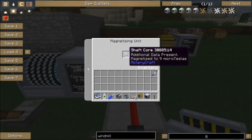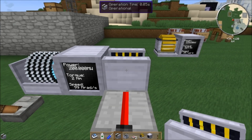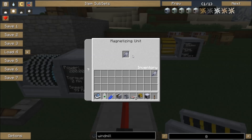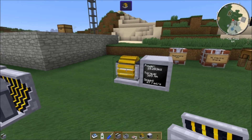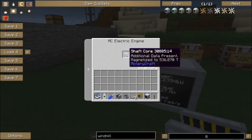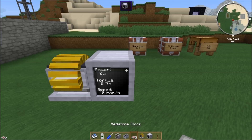Now up to nine microteslas. At 200 megawatts, the period drops to 0.05 seconds, so we're cranking up the microteslas fast. Once you get up to 1,000 microteslas, I'm pretty sure it'll switch to counting in actual Teslas since micro is 1,000. Anyway, you've got a shaft core and you've magnetized it — now you stick it in your AC electric engine. This one's magnetized to the max.